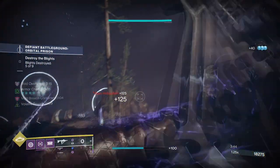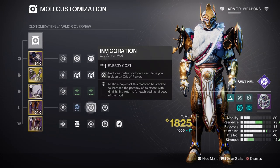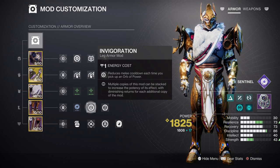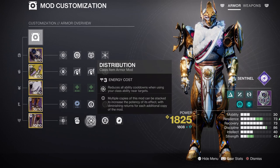Now for the mods: Momentum Transfer times 2 and Invigoration are the ideal Strength mods for getting your melee energy back fairly quickly. Along with Absolution and Distribution, this should be more than enough to get your abilities back as long as you create plenty of orbs of power.